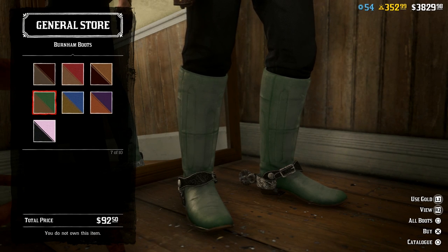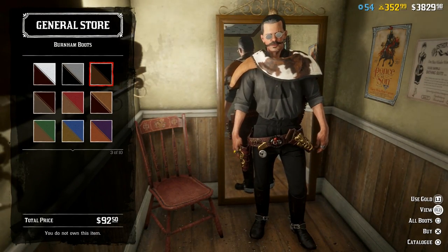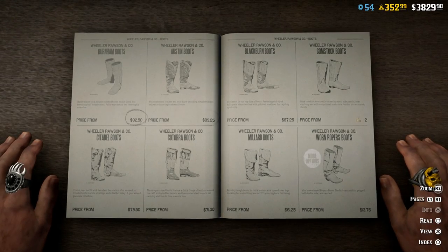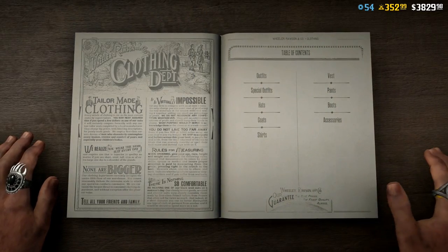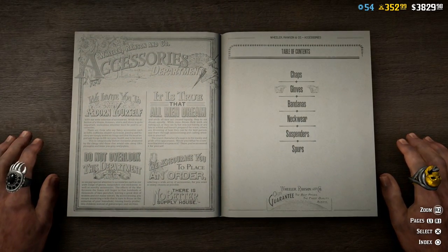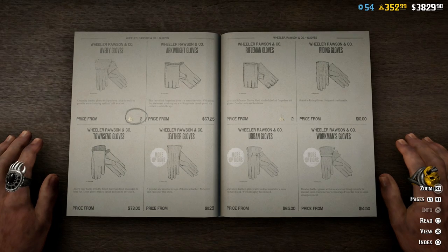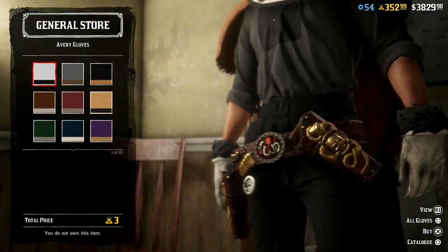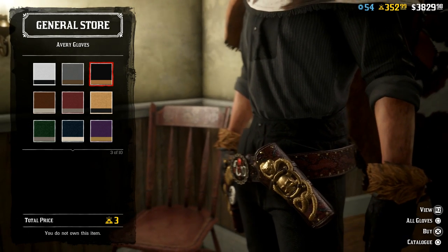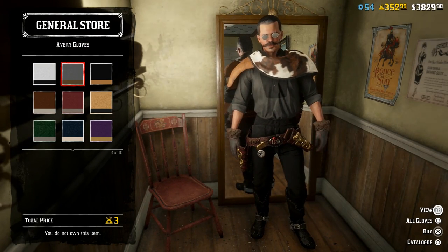Oh the pink is coming in! Going ham with the pink. Oh my god I actually kind of like these. Yeah they're not too terrible. The Austin boots were already in and we do have new accessories too — we got a new pair of gloves. They still have not brought in the fur gloves that I've been using. We've got the Avery gloves for three gold bars and it does have some fur bits on it, but it's definitely not nearly as nice as the gloves that I've been using.